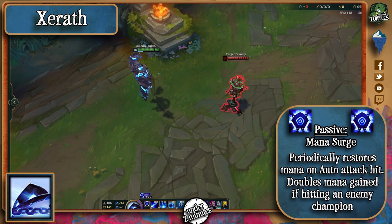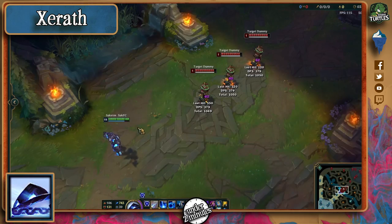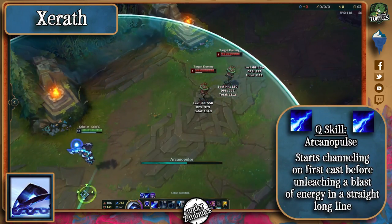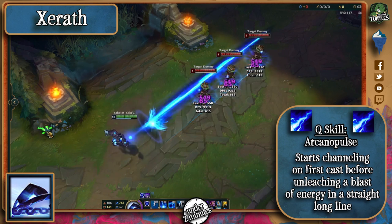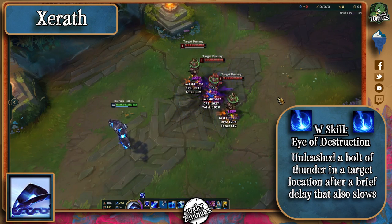Xerath's passive makes his autos periodically restore some of his missing mana, and get double mana if he autos an enemy champion. His Q makes him channel for 3 seconds, also slowing his movement speed before firing a very long-ranged skillshot. His W calls upon a blue thunder spell that will strike for double damage if it hits the enemy in the center of it.